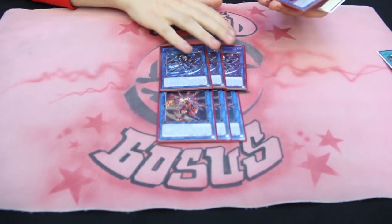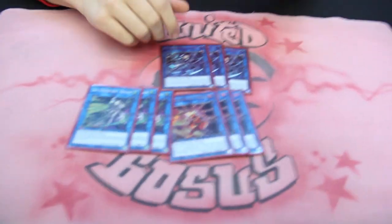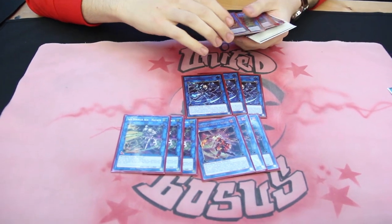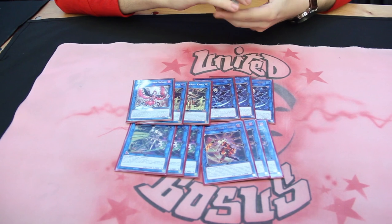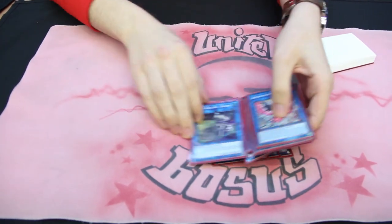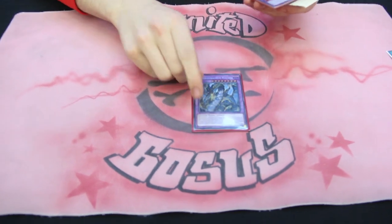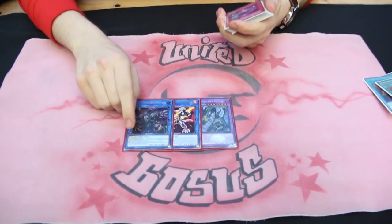Now heading to the Extra Deck: Triple Kagari, Triple Shizuku, Triple Hayate — Hayate had to be Ultimate Rare because I love Ultimate Rare and Platinum Rare cards. Double Crystron Halqifibrax and one Borreload Dragon. The only summonable non-Sky Striker monster in my Extra Deck. I'm also running one Knightmare Cerberus, one Topologic Trisbaena, and one Sunlight Wolf.